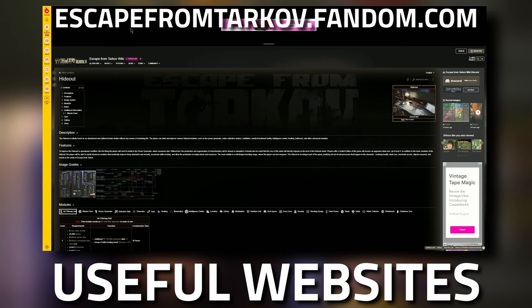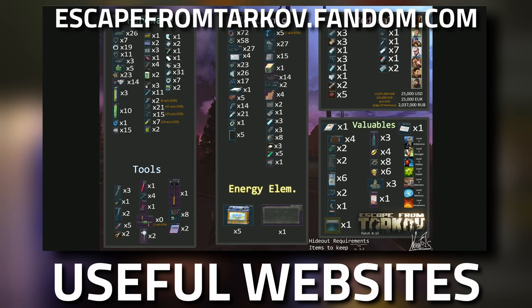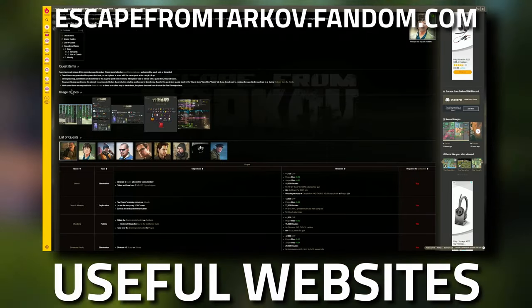Another great website is the Tarkov Wiki at escapefromtarkov.fandom.com. Two things are really good about it: there's a hideout image guide showing all the items you need — hardware, tools, electronics, energy elements, medical, and valuables. Keep in mind that hideout items don't need to be found in raid — you can buy them from the flea market. It's a good reference for what to keep an eye out for when doing your tasks.